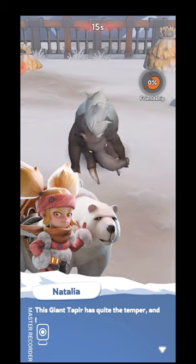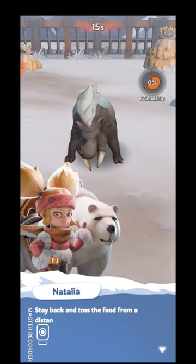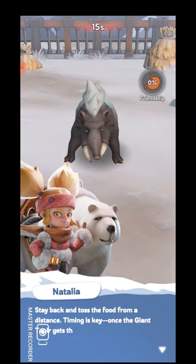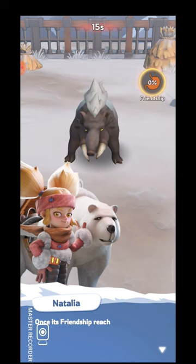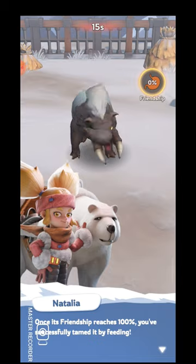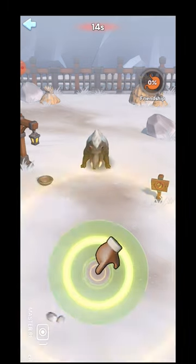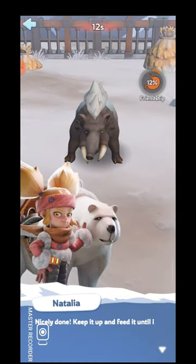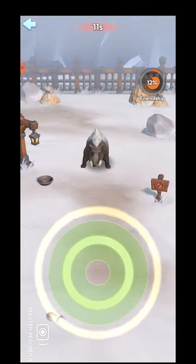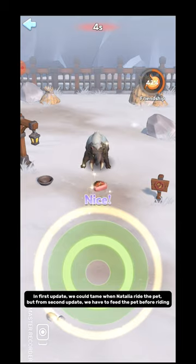This Giant Tapir has quite the temper and looks hungry. Before you try to ride it, you might want to calm it down with some food. Stay back and toss the food from a distance — timing is key. Once the Giant Tapir gets the food, its friendship will increase. Once its friendship reaches 100%, you've successfully tamed it by feeding. In the first update we could tame by having Natalia ride the pet, but from the second update we have to feed the pet before riding.